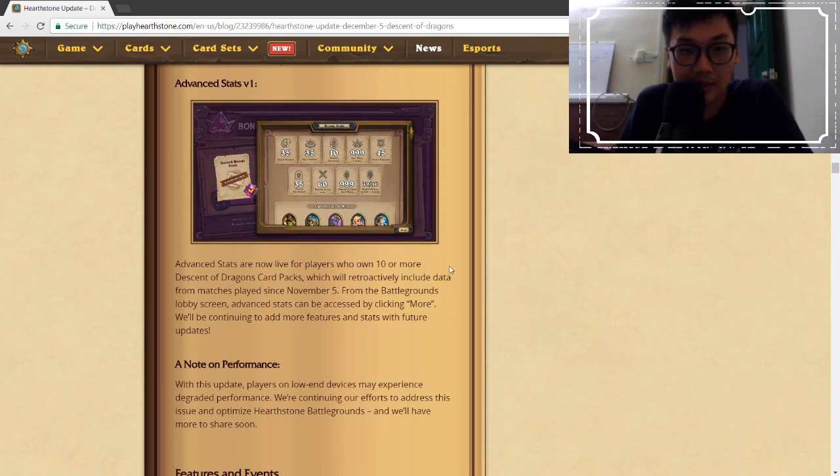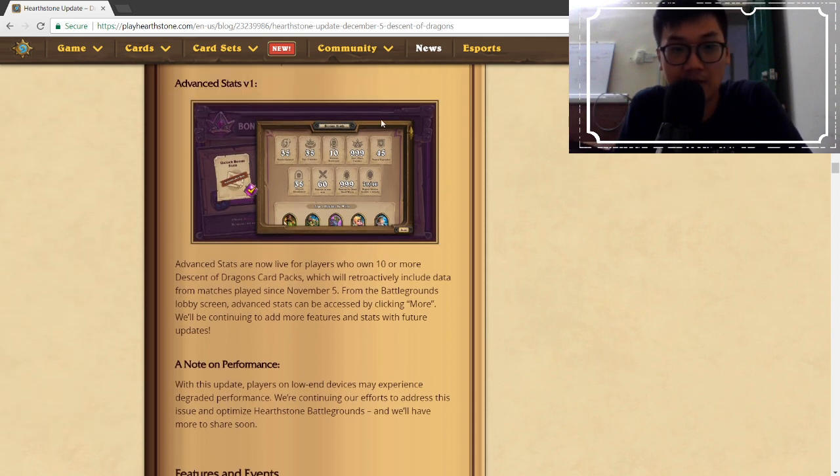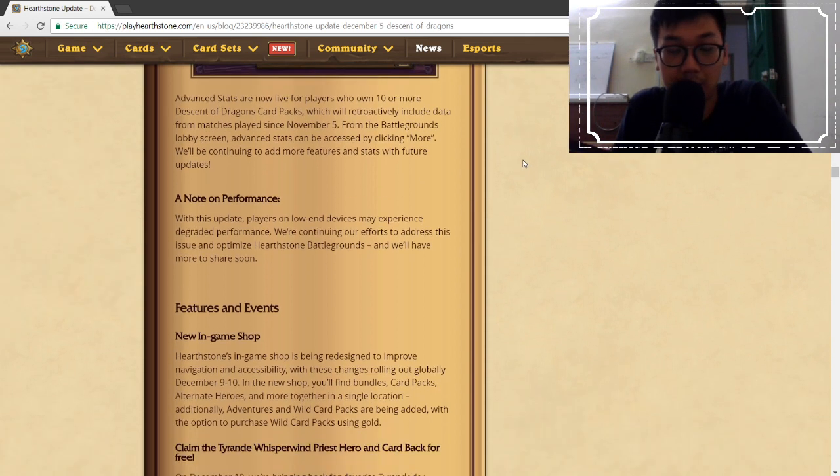Advanced stats are now live for people who have 10 or more Descent of Dragons packs. If you purchase 10 packs you'll get the advanced stats. I haven't bought 10 packs so I wouldn't know what's in there — leave a comment if you have purchased 10 packs and let us know what stats are available so you can share the knowledge.